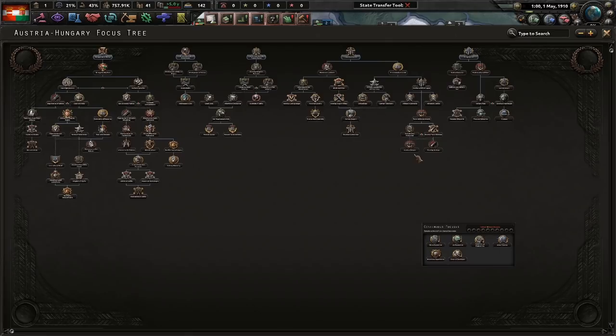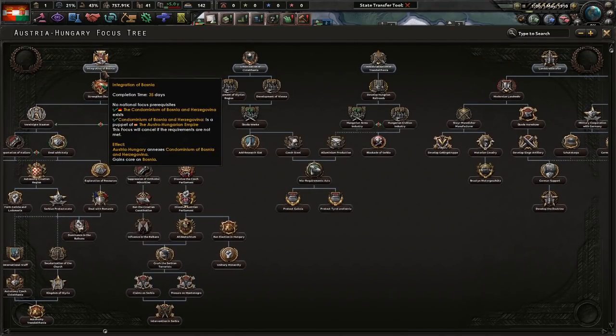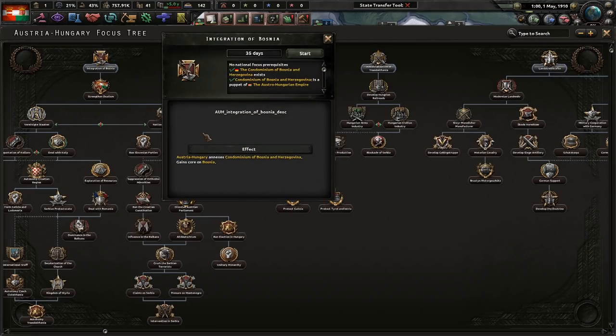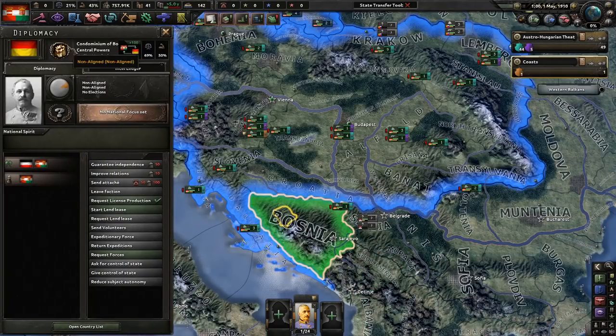Focus time. This is the Focus Tree — it's not huge, but that's okay. Let's begin with the Integration of Bosnia. My goal is to beeline through the right side first and see what happens. I'm going to ignore the land doctrine stuff for now. Integration of Bosnia takes 35 days, and we get the condominium of Bosnia-Herzegovina.